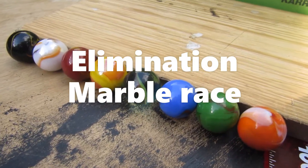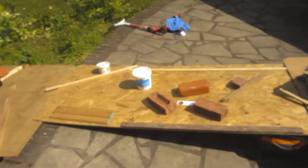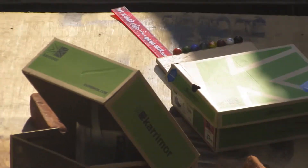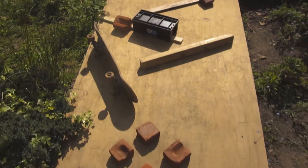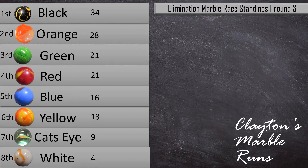Ladies and gentlemen, welcome back to Elimination Marble Race, Round 4. It's the same track as Round 3, with the same 8 marbles, and it should be a pretty good race. Green is coming off of a win, and is hoping to look for another good race, which could put him higher up in the standings. Here's a quick review at the overall standings: Black in 1st, Orange in 2nd, and Green in 3rd.